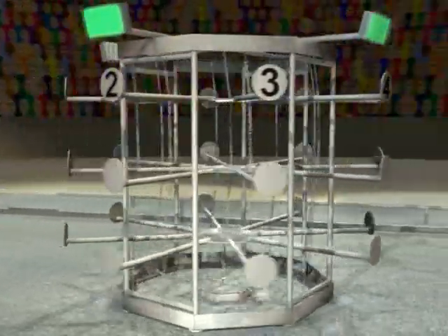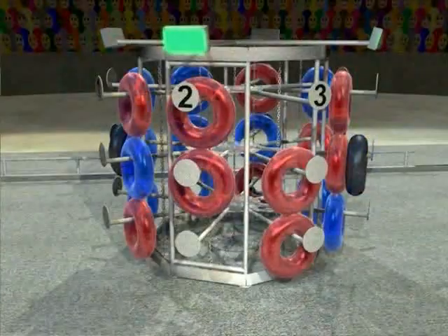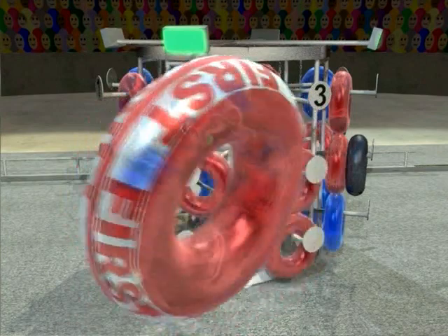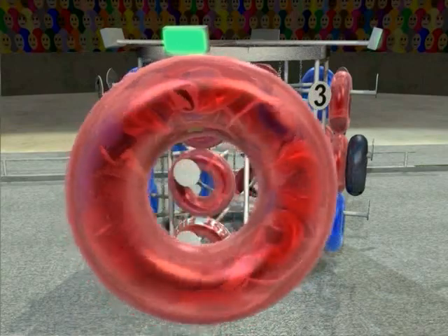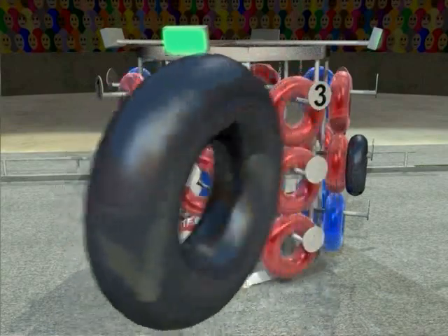Each spider hangs from a series of chains that allows it to translate and move freely if impacted by a robot or game piece. The game pieces are inflatable plastic pool tubes. There are three types: keepers, which are placed during the autonomous period; ringers, which are placed during the teleoperative period and score points for the alliance; and black spoiler tubes, which are used to negate the effects of the ringers.